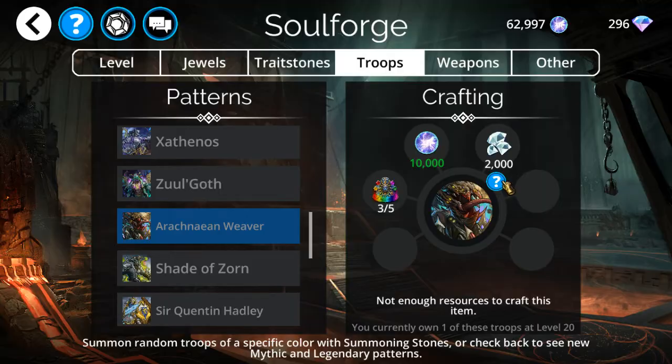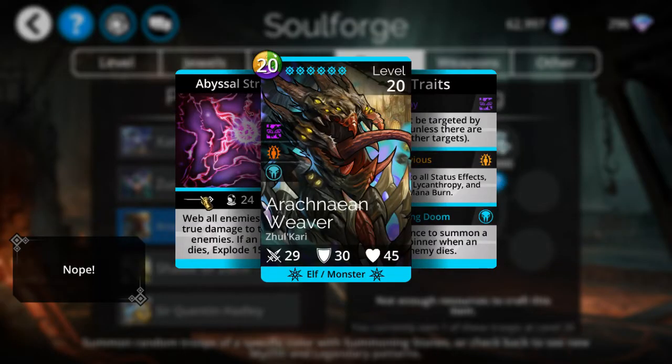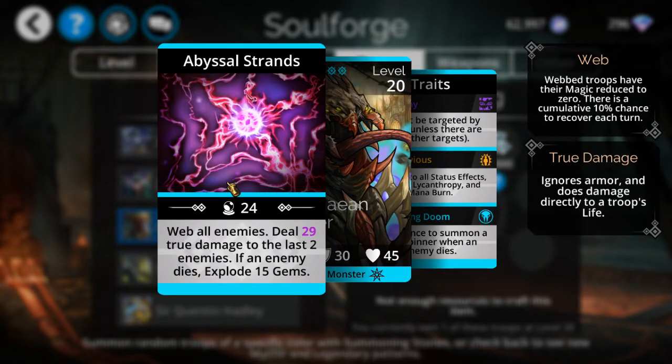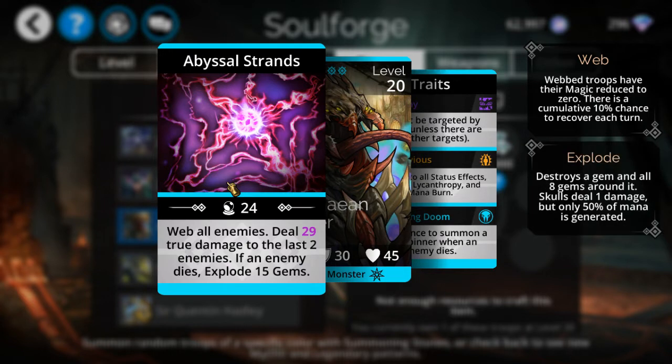Arachnid Weaver - I actually have this card, but there's a missing piece of the puzzle that I really need that I don't have, and you only get them by random chance.